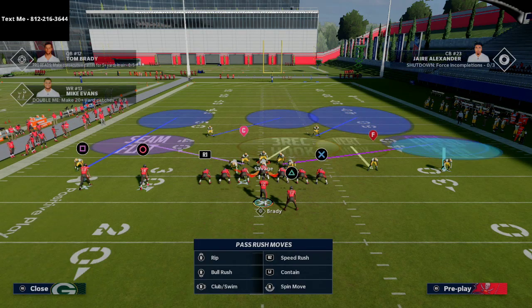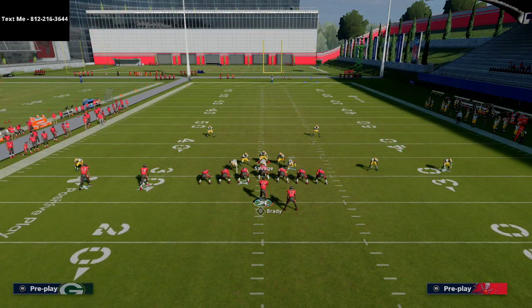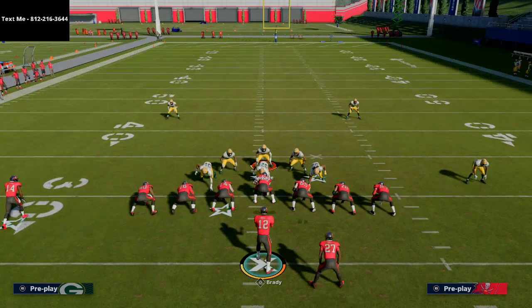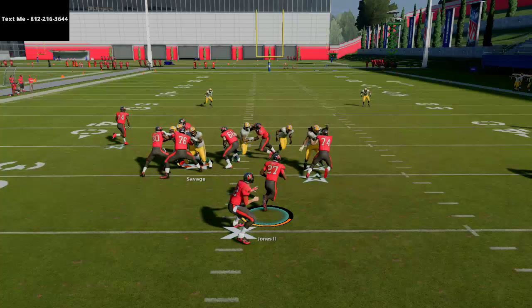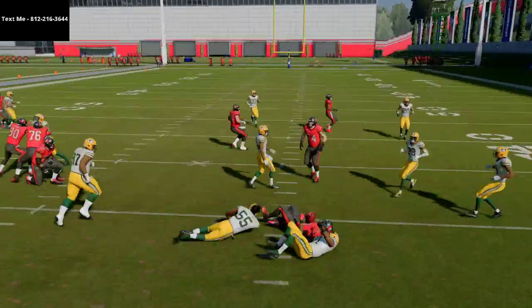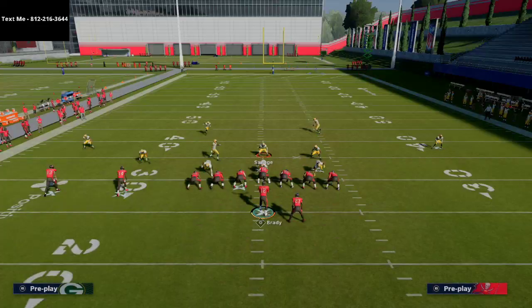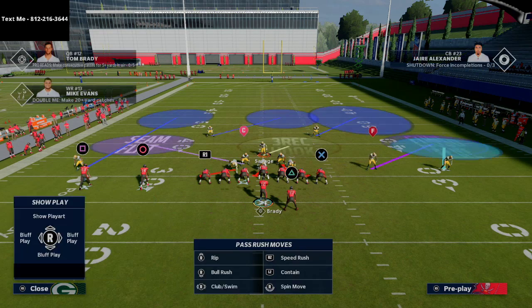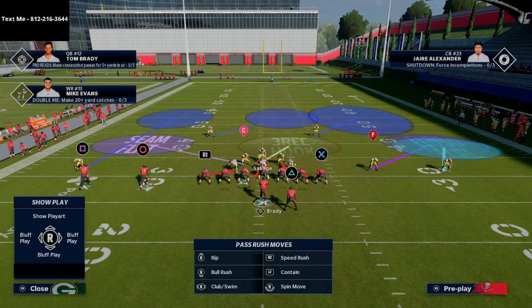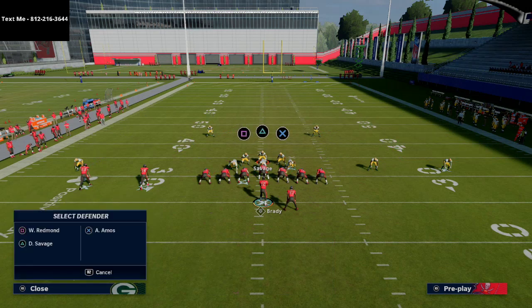What I like to do is crash my line down, QB contain, and then put my user on a spy. When I want to stop the run, I want my user on a spy, not on a blitz — because if you put him on a blitz and they ID him, it'll pick him up. What you'll see is I have a lot of people who are going to be able to stop this run. It's not just my user — I can rely on a lot of other people as well.